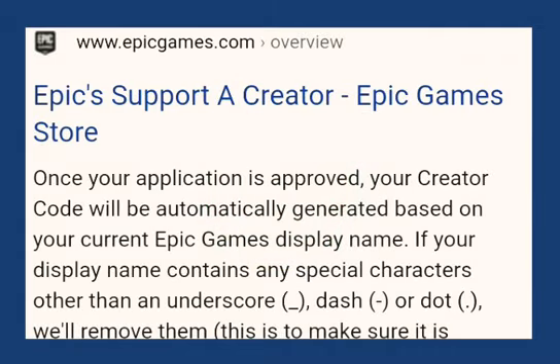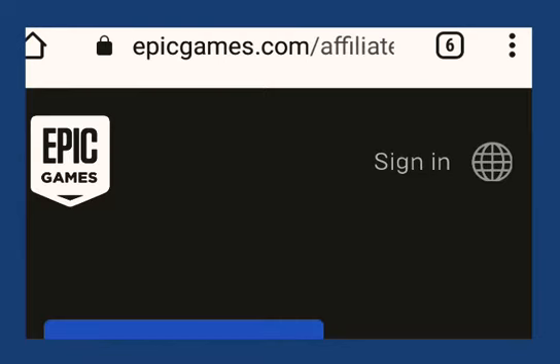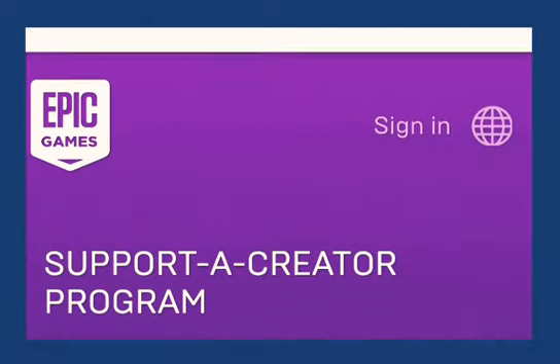Today we'll tell you how to get a Support-A-Creator code in Fortnite. For that, you need to visit the official website of Epic Games, but before that you require 1,000 followers on any trending social media platform. If you don't have that, you can try Instagram.